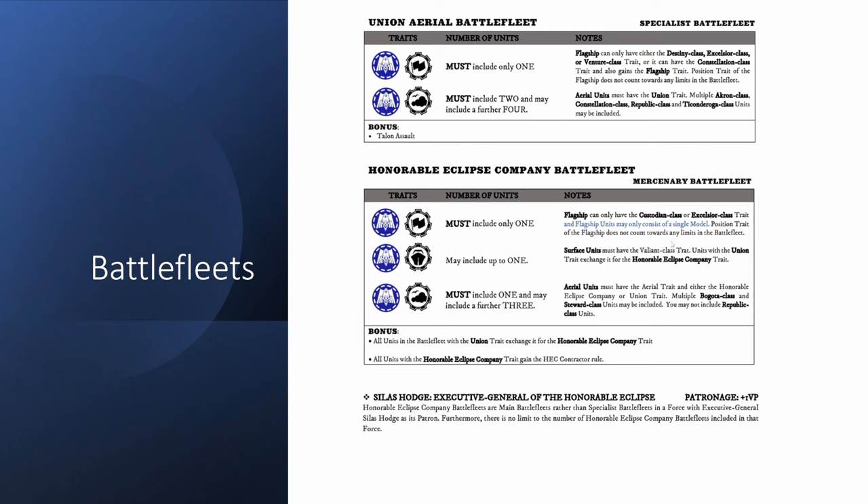The HEC Company battle fleet wasn't tweaked all that much. It now says you can have Custodian Class or Excelsior Class flagships, and flagship units can only consist of a single model — so if you're taking them as a flagship unit you can only include one, rather than units of them. The Union aerial battle fleet now of course has the Destiny Class in there. It's not in blue because it was something of an easter egg in the previous Orbat. If you take them to boost your Honorable Eclipse Company, you can have a full air unit.